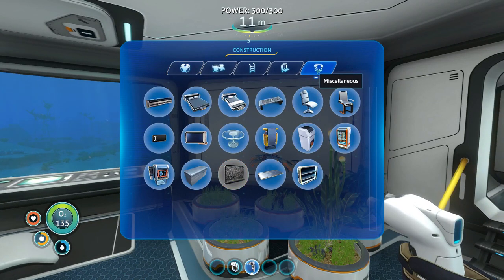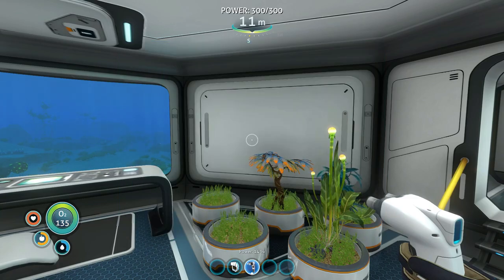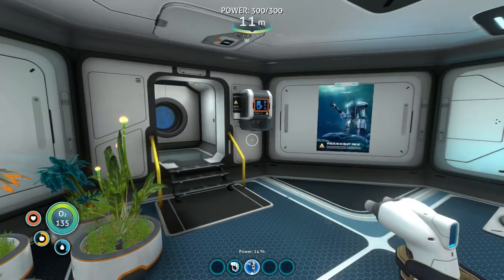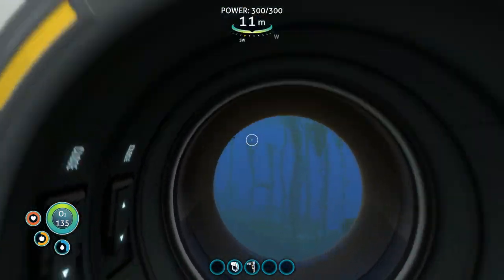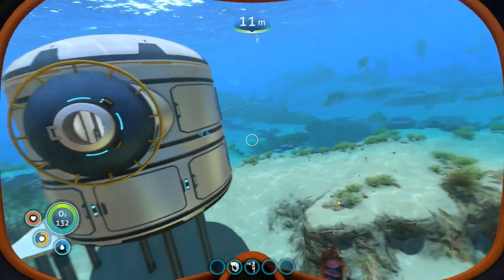The wall planter was out on the floating island and I didn't scan it when I was out there — we'll see another one, or we'll be back out to the floating island again at some point. But for now, I think that does it as far as base expansion. We have some stuff we can build now that we've got the room to build it.